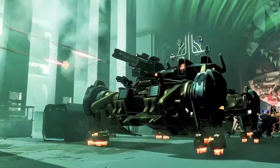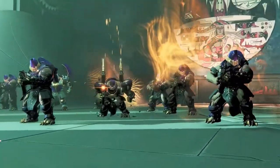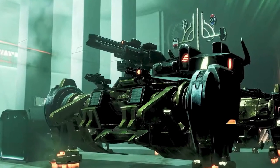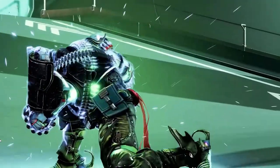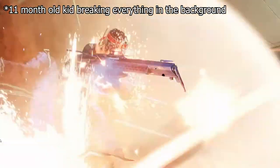Finally we see some gameplay of the Cabal and their new armor and look, as well as a new darkness themed transmit effect for the majors in the back. There's also a massive new tank and it definitely looks like it got quite a few new upgrades. But even with all those upgrades the warlock still tanks every shot and doesn't die, so we shall see how beefy this tank really is.